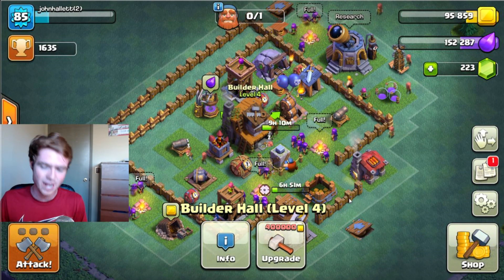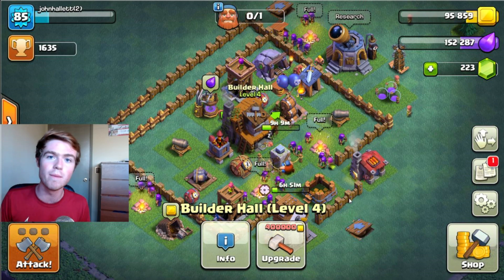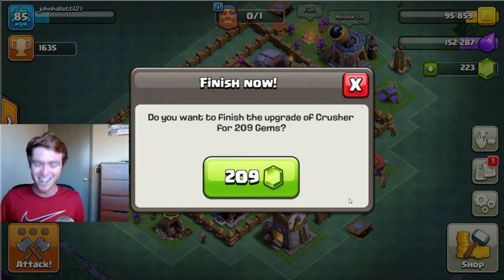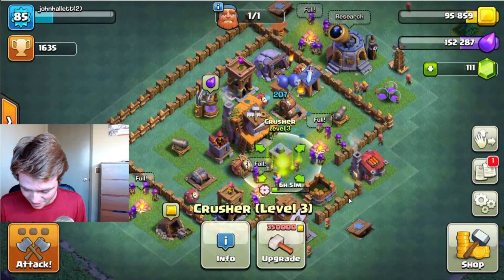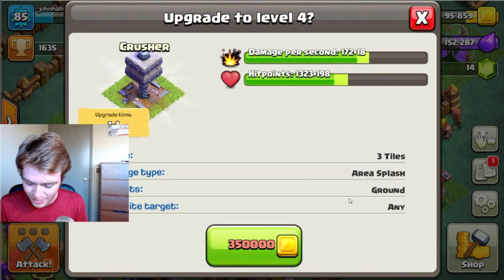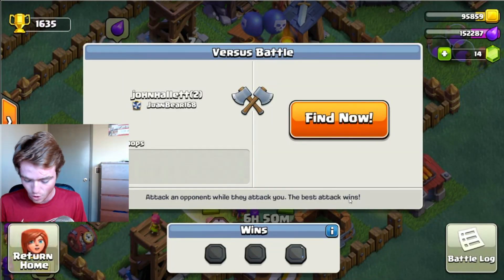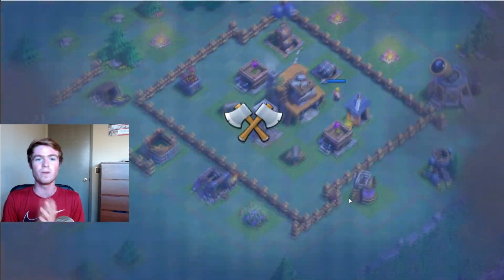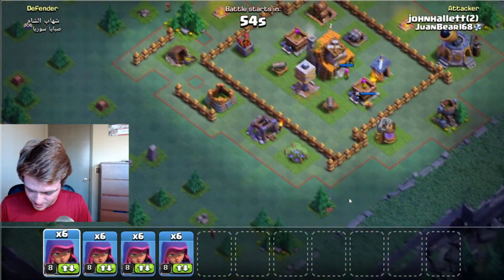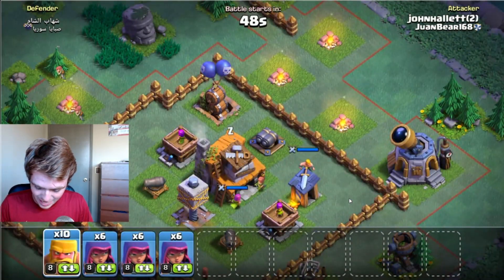We've also got to try out level eight Archers and Barbarian attacks — I love the Barch attack, it's a really good attack especially with the Builder Base. We're going to try that out, but first we're going to upgrade the Crusher because you never really want to go into a battle with one of your defenses down. I just made this layout for Builder Hall four and it's been working pretty well. We got a lot of trophies yesterday on stream. Let's go ahead and upgrade the Crusher — bam, there it is, level three!